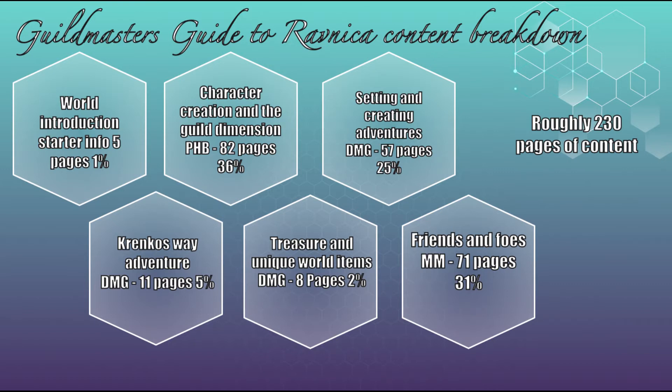The world introduction, pages four to nine, is starter info, roughly five pages, around about one percent of the book. Character creation and the guild dimension, pages 11 through 93, are equivalent to the Player's Handbook. That's around about 82 pages and that's 36 percent of the content.